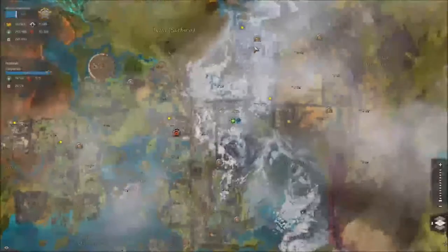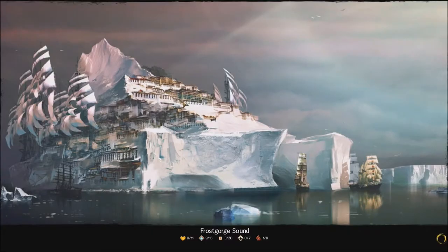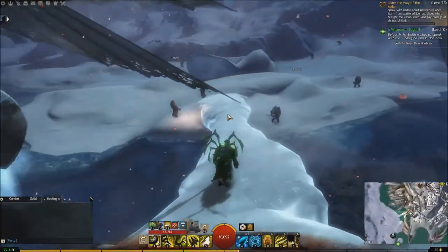Let's show you where they are in Frostgorge Sound. If we go over to the Blue-Eyes Shining waypoint — if you've watched my other videos, this is where we get the Arctodus, I think you pronounce it. It basically looks like a polar bear, and that was over there. But instead we're going down this way.